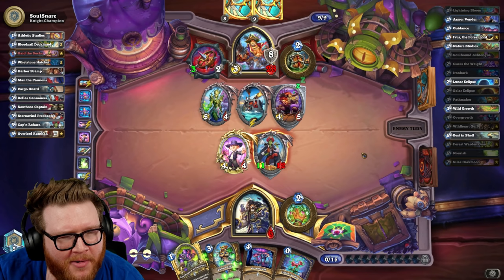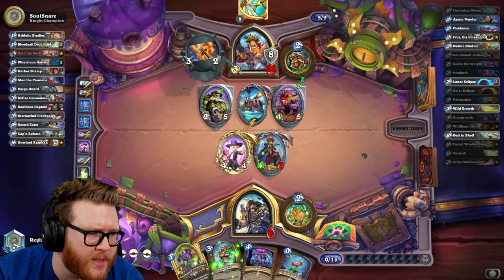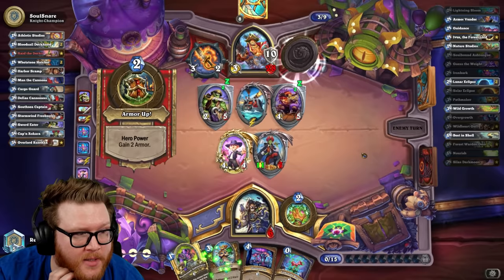I thought the Omu Overgrowth would be fine, but because Spellburst happens after, I thought I'd go to 15 out of 15 — that actually surprised me. We know now we should do Overgrowth then Omu then Ironbark, although I would have had to Ironbark the Omu and I didn't end up doing that, so I'm not sure that was always the problem.